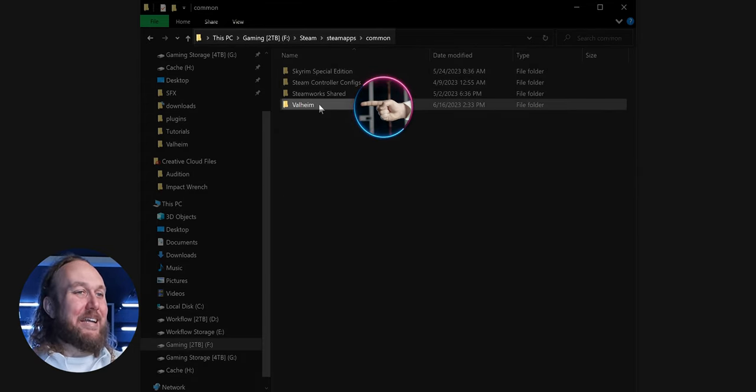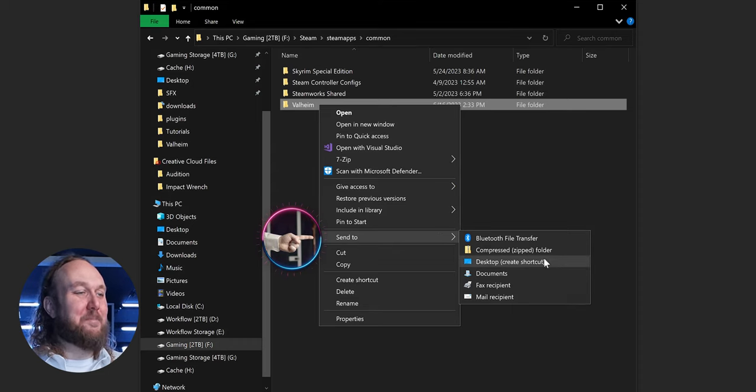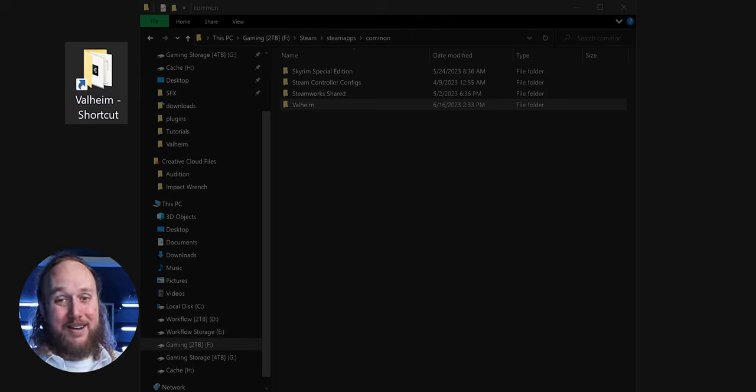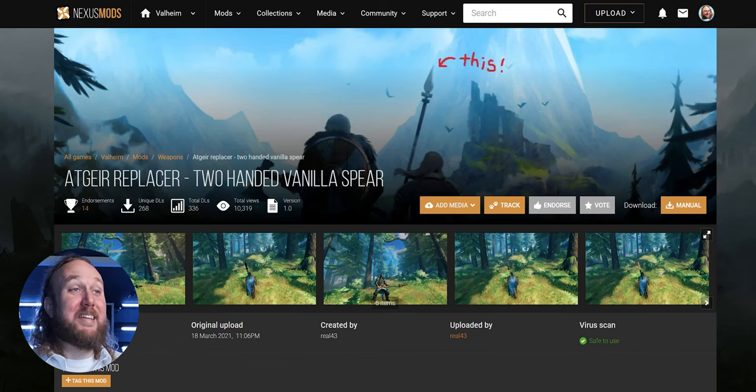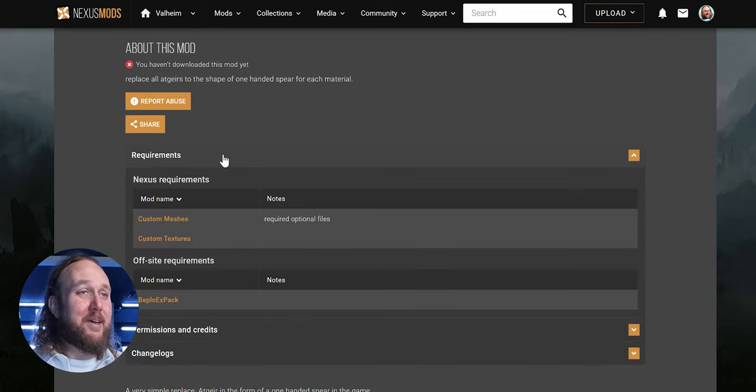Go to the Valheim game folder, right-click, and send a shortcut to the Desktop. Rename the shortcut whatever you like. This folder being here saves a lot of time when modding. Make sure to read mod pages — you will come across select mods that vary in their installation and requirements. Reading each mod page is the only way you'll know if something is different.